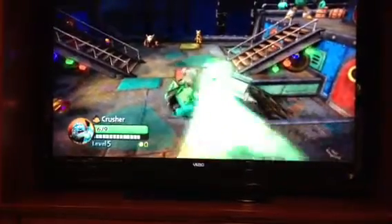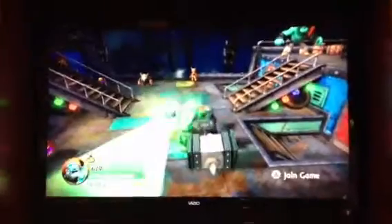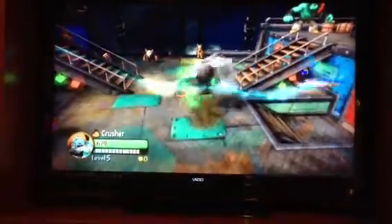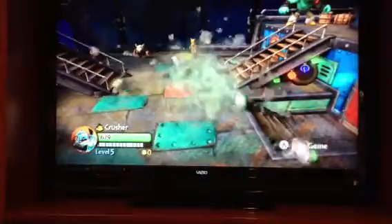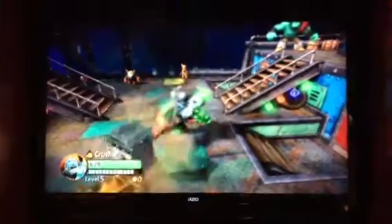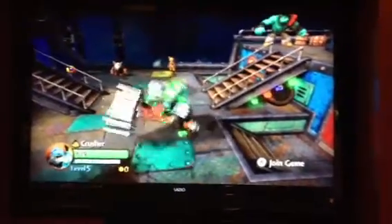I upgraded it so if you hold A, a little spike comes out of the ground. His B attack turns people to stone, as you can see here. While holding B, I upgraded this - you can send a pulse of energy. His Z attack makes him split into rocks and go in different directions, which is pretty cool. I think Crusher's a pretty cool character.